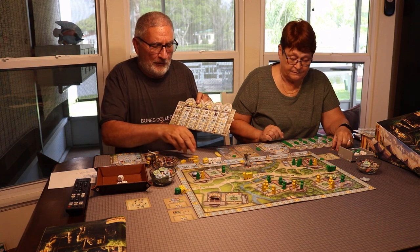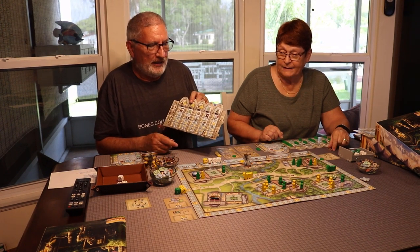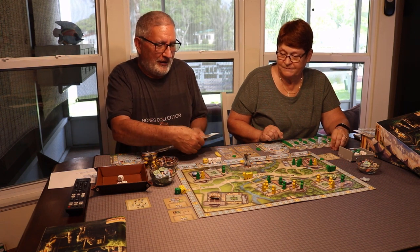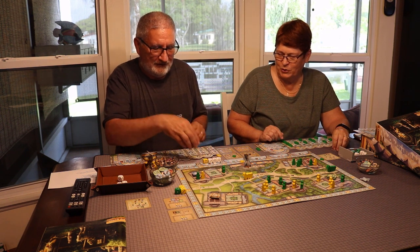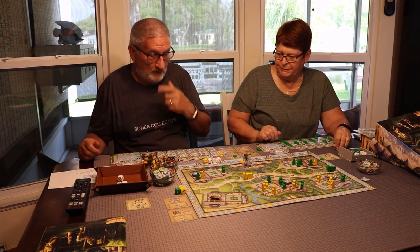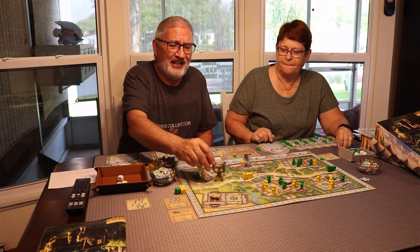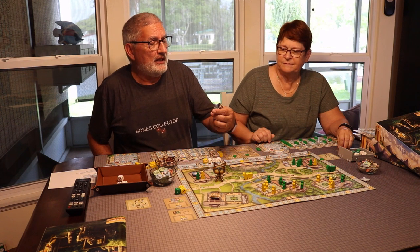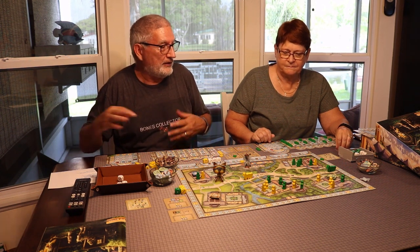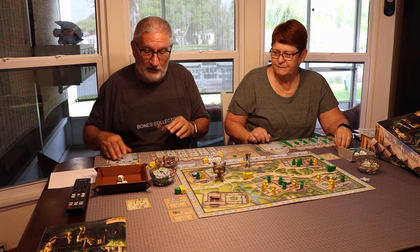Turning these windows over to get a point every time you play those dice is pretty important. The times I won this game I had all these unlocked and every time I used any dice I got a point for that action space — one point for every die of that value I used. You almost don't want to abandon that because it works so well, but I tried doing different things to feel the game out. I should have just stuck with putting all the novices on the board and flipping the windows to get points. You also get points for resources at end of game.